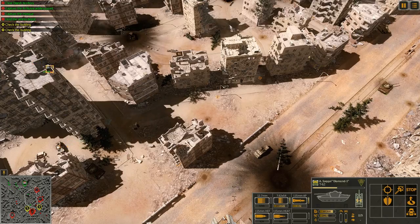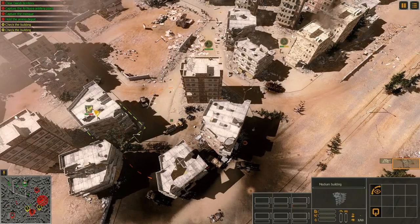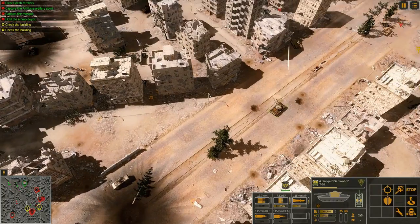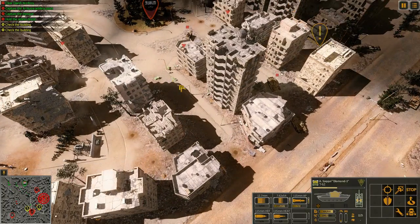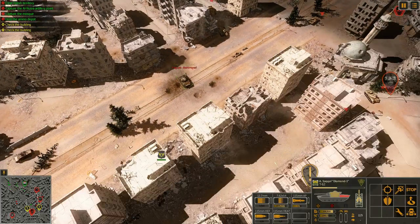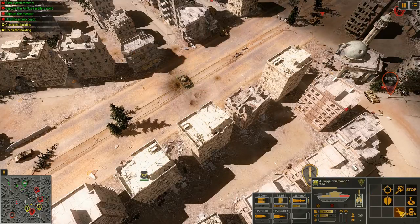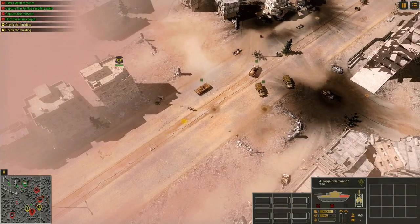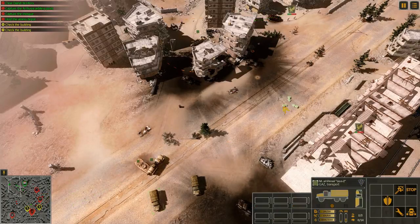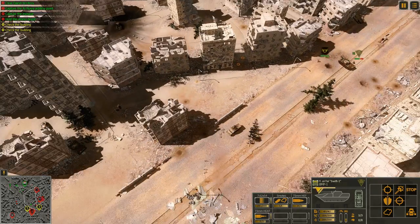Where the hell are our infantry units? A lot of them are probably dead — kind of answered my own question there. So we're going to try to move this guy back. Obviously we can really use some reinforcements, which I don't believe we have right now. The enemy is trying to go for us — we're going to move around this way. It's a bunch of enemy guided missiles. We're going to try to get into a building so at least we can return fire. We do have a Swift 1 vehicle and also a gasoline truck, though he's not going to be of much use right now.